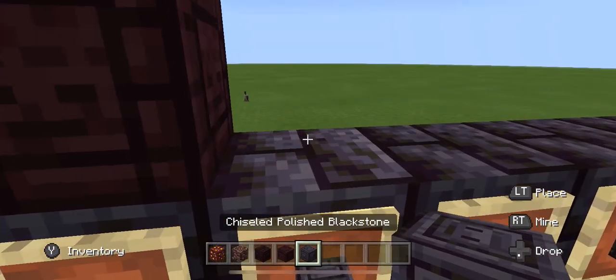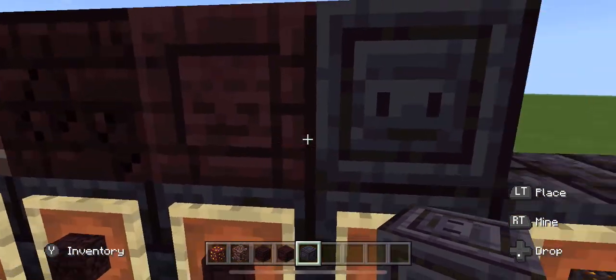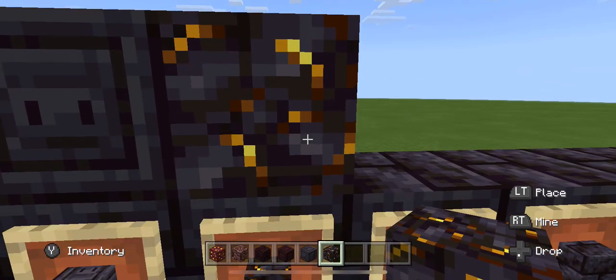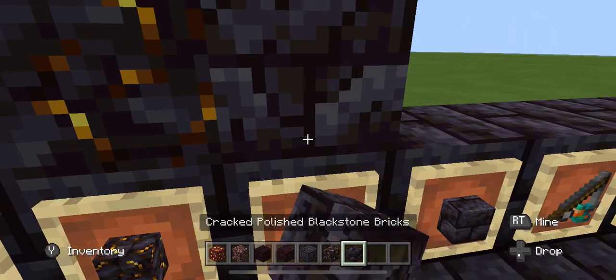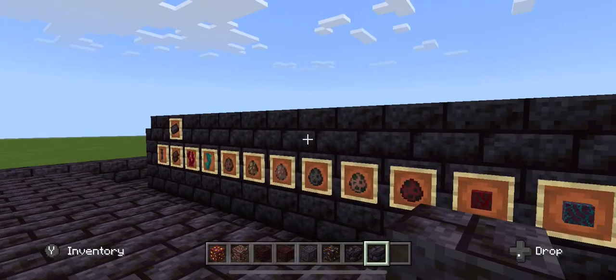Next we got chiseled polished blackstone — kind of cool, kind of similar looking. Gilded blackstone — I don't know what this gives you. Cracked polished bricks. Polished bricks that I built the whole thing out of.